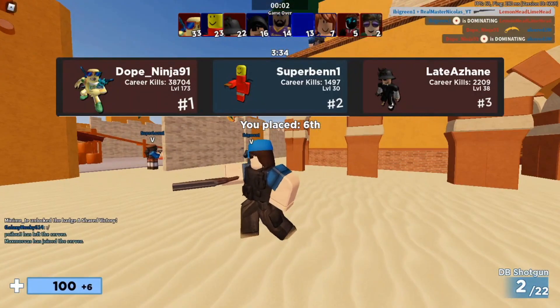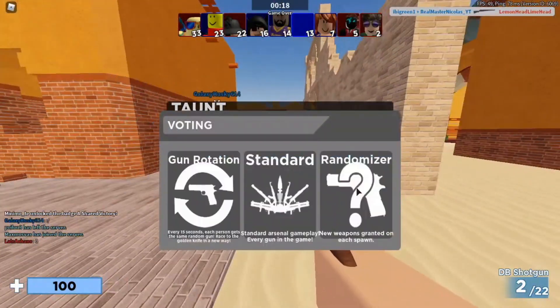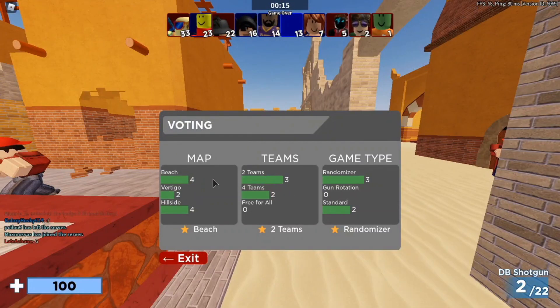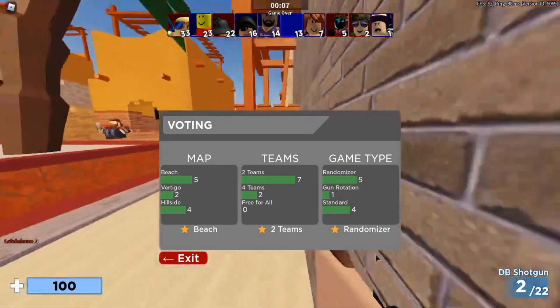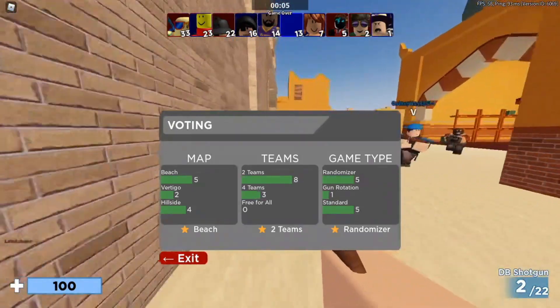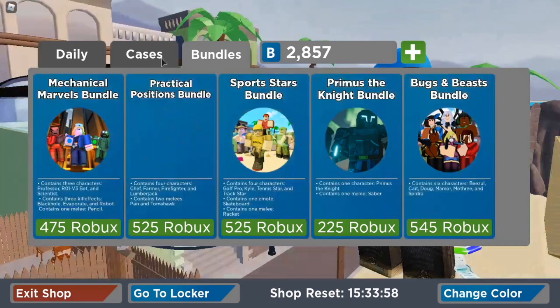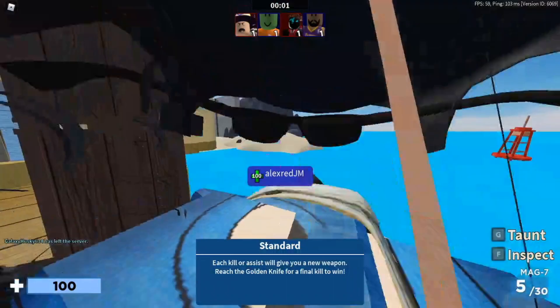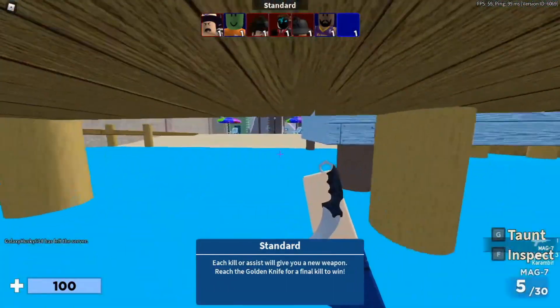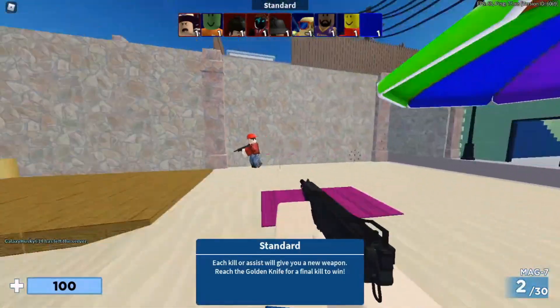Before the video starts, you can now become a member on my channel. To become a member, go to my channel page and click the join button, then put in your payment information via credit card or PayPal. If you're on mobile you can't see the join button — there will be a link in the description. Thank you to rank 50 for being one of the first members, very much appreciated, and your name will be at the end of the video.